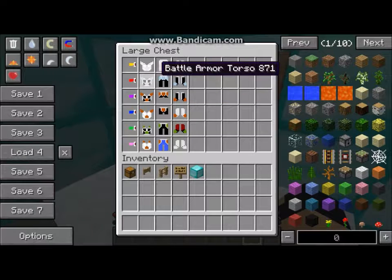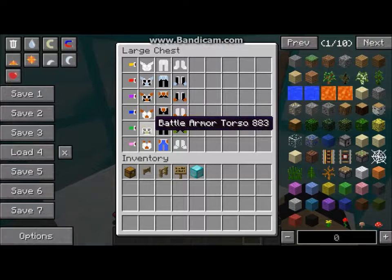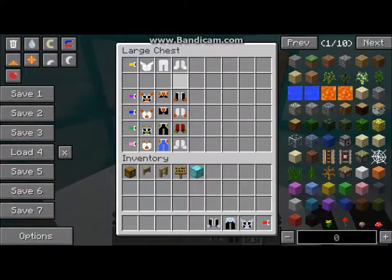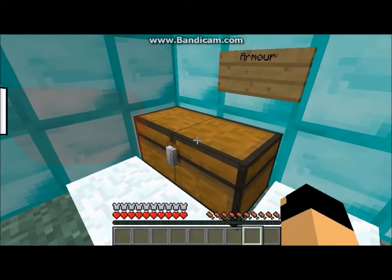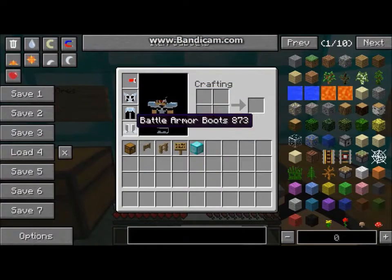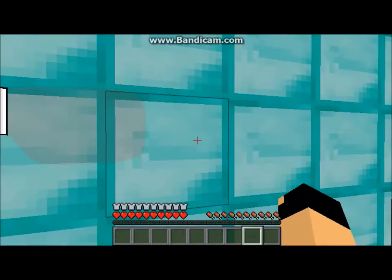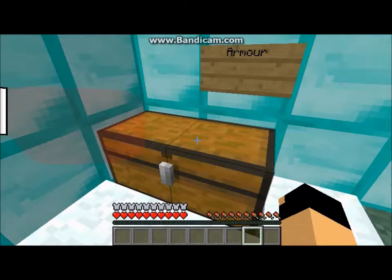Next — wait, they're all called battle armor. I forgot to see that. They're all like that, and I think all of them are like full diamond. And I got a red scouter that goes with it — red scouter, whatever you guys call those.